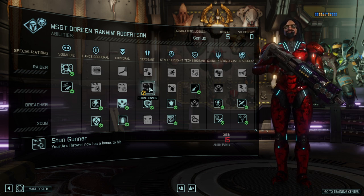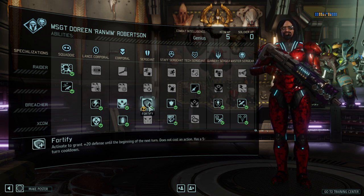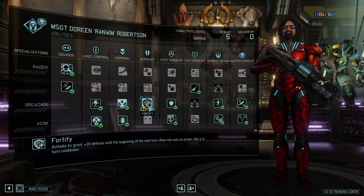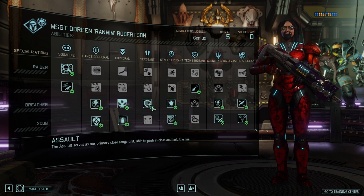Stun Gunner gives your arc thrower a flat bonus to hit — nice, but probably the weakest of the three abilities. Fortify, on the other hand, is incredibly good and versatile: it's a free action with a five-round cooldown that gives you 20 defense — as much as low cover — and can be used on top of high cover, offering incredible protection just when you need it. I absolutely love Fortify; it's a great skill.